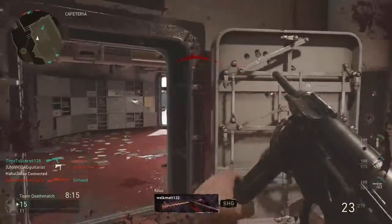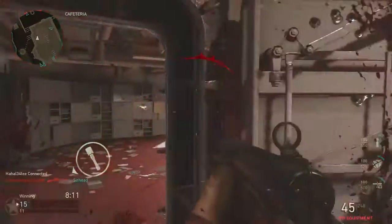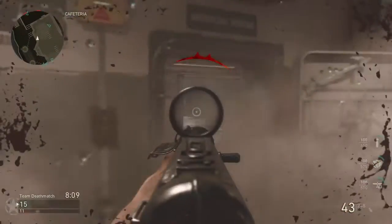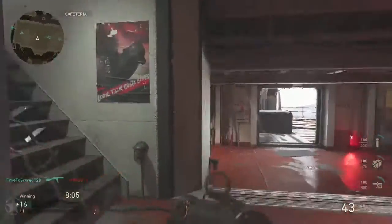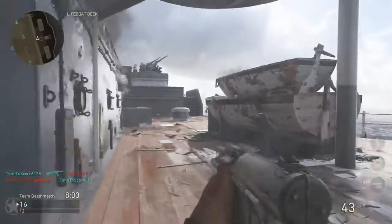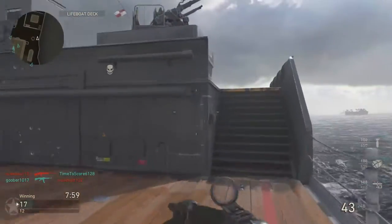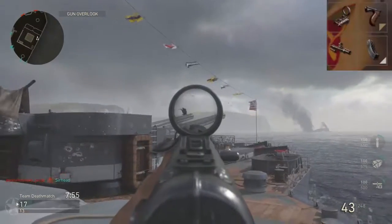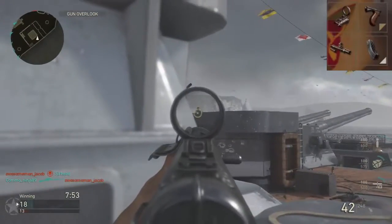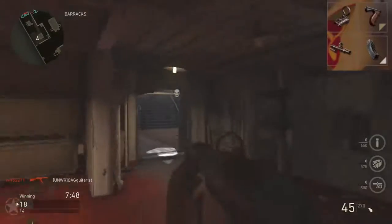Now we're going to get into the attachments. I'm using four attachments with the infantry division and Primed giving me two extra attachments, so we're going to use all four to make the most out of this gun. The first attachment I use is the reflex sight, just so I can see enemies at longer ranges and get a better clear view when aiming down sights, even though you won't be shooting at super long range.